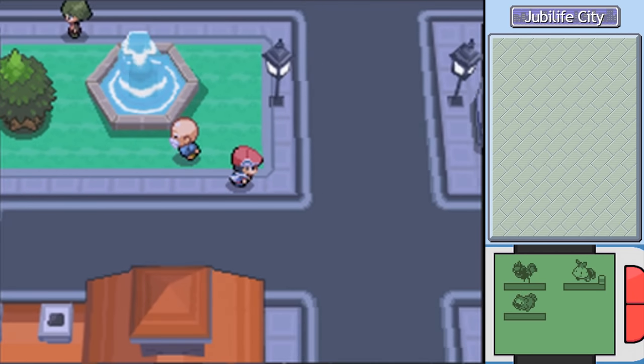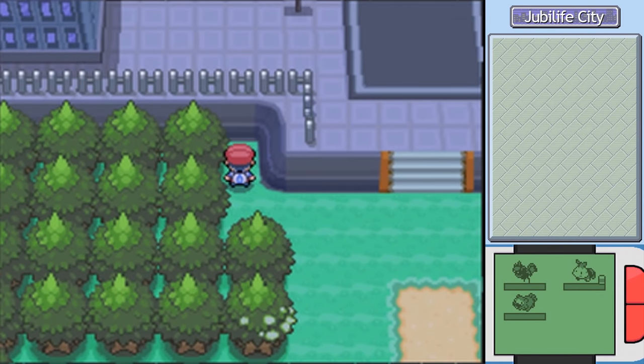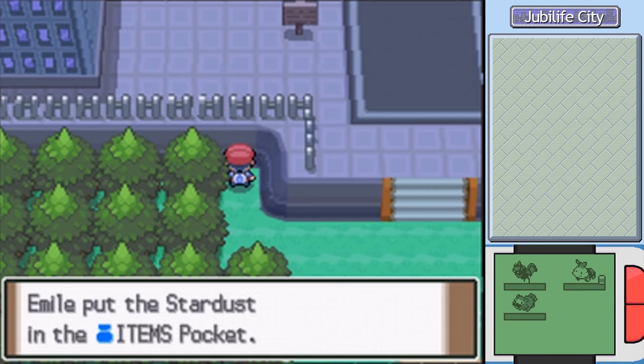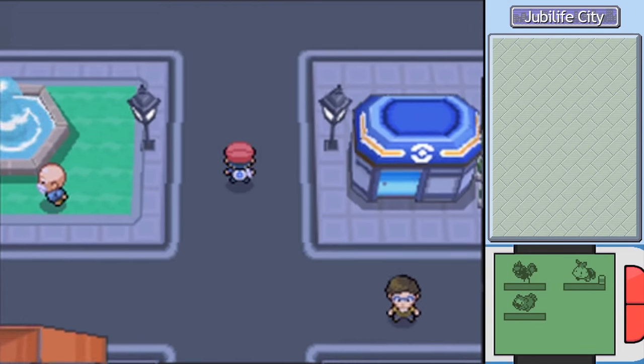This time, with the way open, we are heading out to the north of town, which is why I'm running in the exact opposite direction. I was told by you guys that right around here there is a Stardust! This is an item meant for selling at the PokeMart, but I don't really need to sell it right now. I just wanted to show that it's there because I didn't know about it, so thank you for telling me.